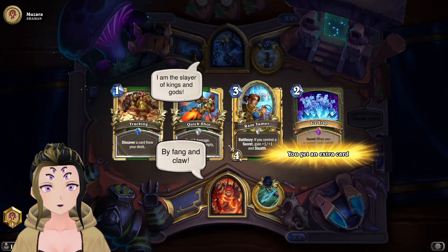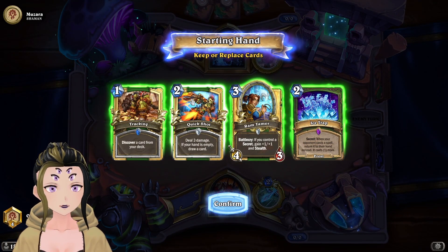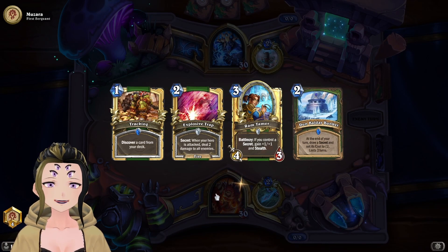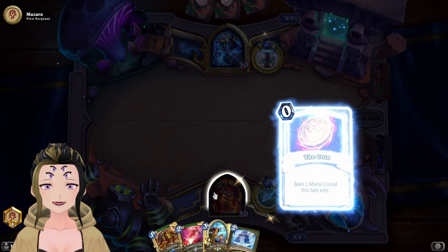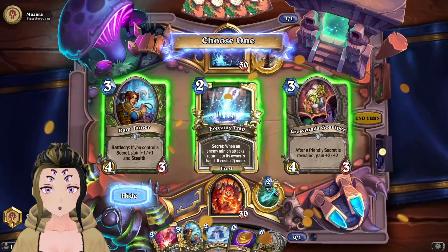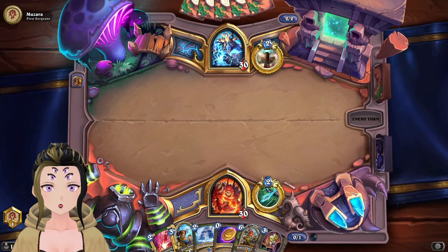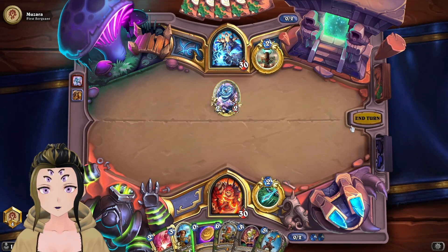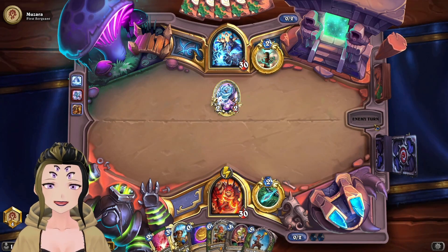Time for a game against Shaman. This opening hand isn't the worst, but I don't want the Ice Trap. Drawing into Explosive Trap instead of Ice Trap is actually really good. Tavish is dead right now but still not the worst. Going to grab Crossroads, because I'm assuming we're going to have a bunch of cheap secrets to play with it. Going to bunker down and get some secrets.